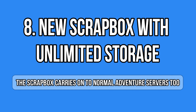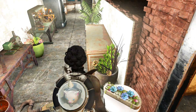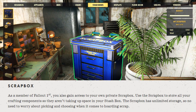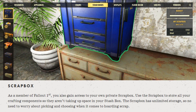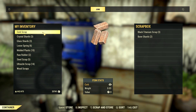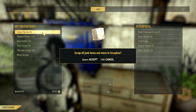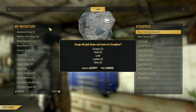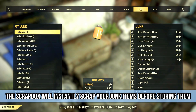The new scrap box has unlimited storage for all your junk items. Unlock it from the main menu of the Atomic Shop, then go to your camp and summon it under storage — it shows up as the first item. Welcome to unlimited junk inventory. However, there are a few things Bethesda didn't mention: you can't add bulk items because junk bulks are not considered junk items. Everything must be a raw material — scrap it first before adding it to the stash.